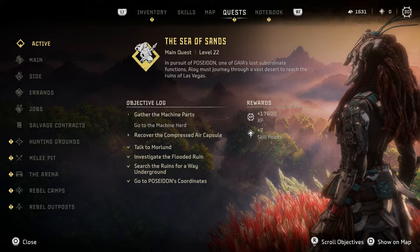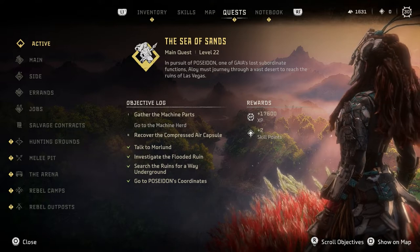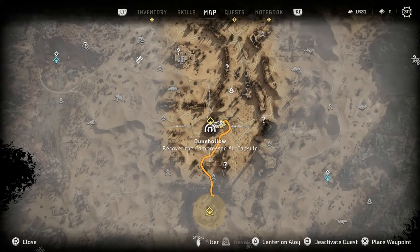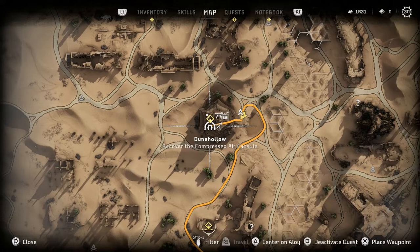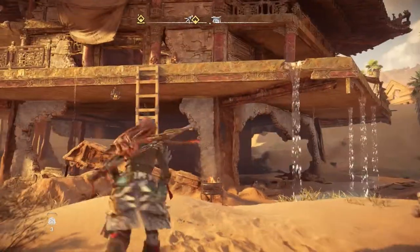We're doing the Poseidon quest — we have to gather machine parts and recover a compressed air pack capsule. Let me check the map. The capsule is right next to me, down in that hole. I need to go swim in there.